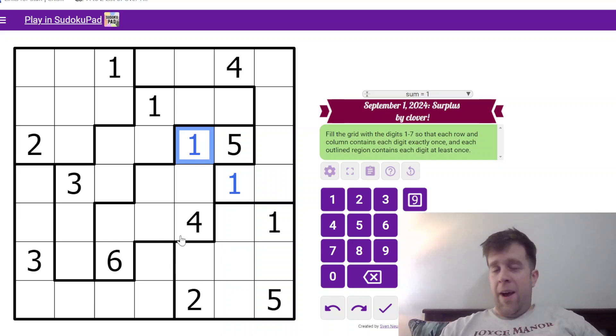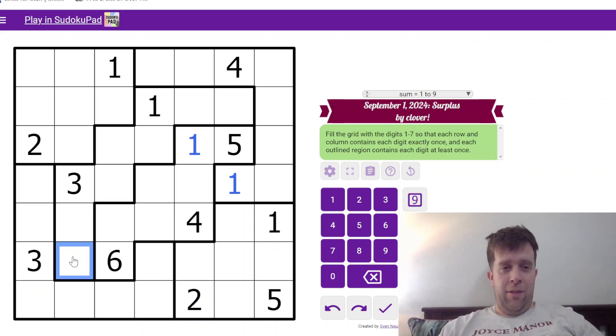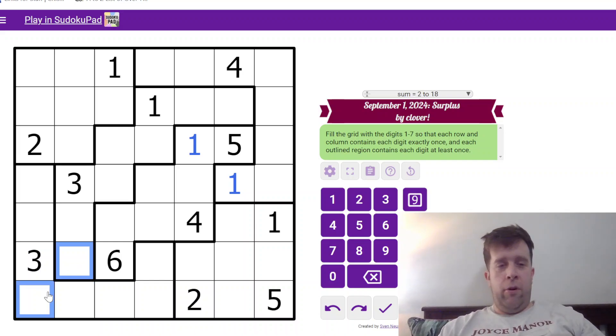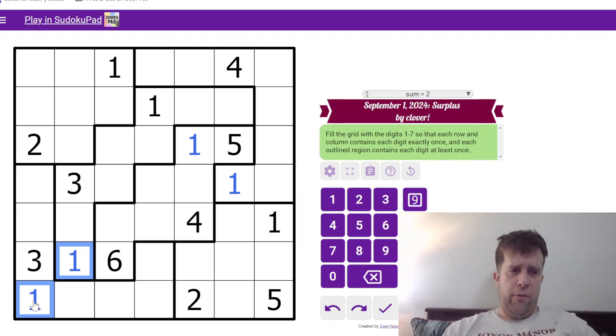We might have another 1 — we don't know just yet. I have to put 2 more 1s into this grid somehow. They can only fit in these 4 cells, because I know I can't break regular Sudoku rules of 1 to 7 in each column. I can't put 1 and 1 in the same column, so I must put 1 and 1 this way. Now let's look at 2.